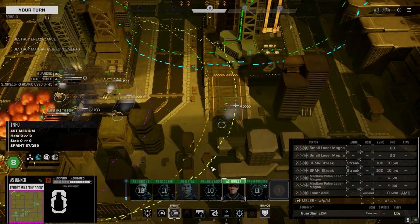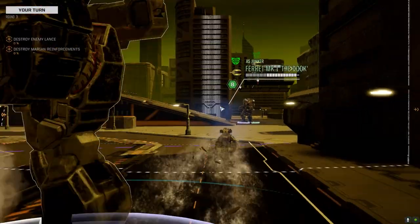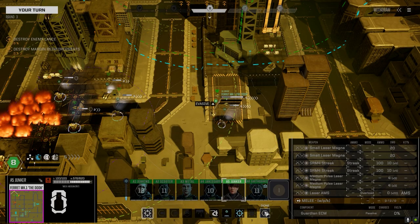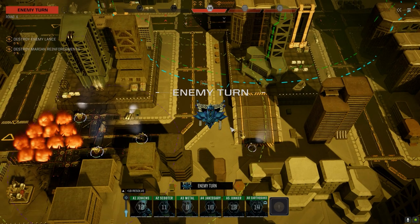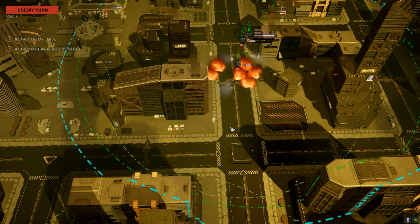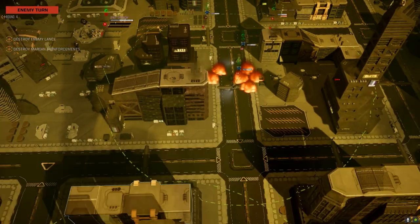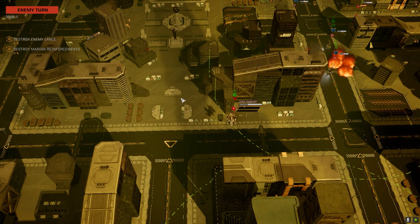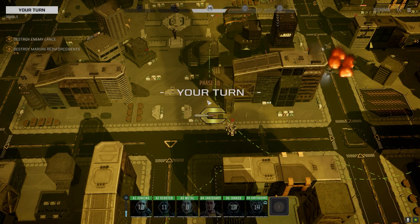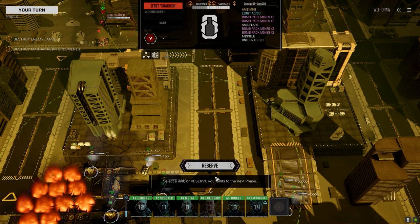How far can you get? Let's get some speed up, get over here. They're probably going to push and try to target these guys, but we'll see. Our initiative's not too bad. He's going before us — he's backing up, good. Taking his sweet time about it though. That's another vehicle. Bomb mines. Light AC/20 — that's not good.